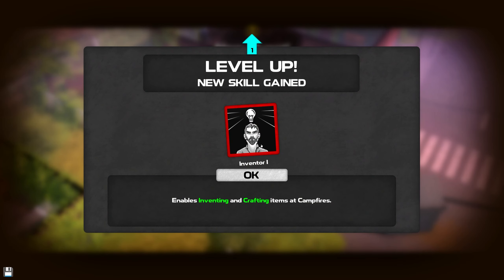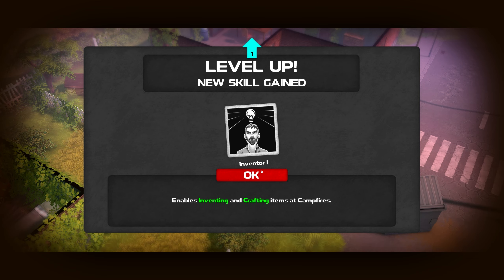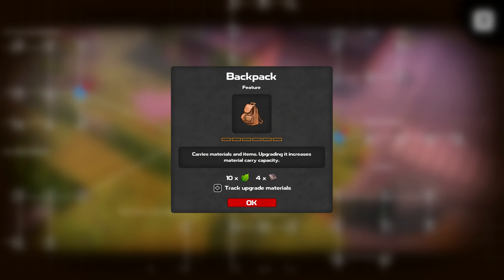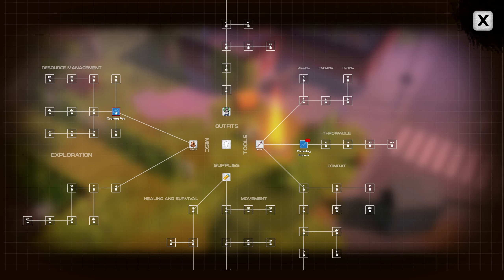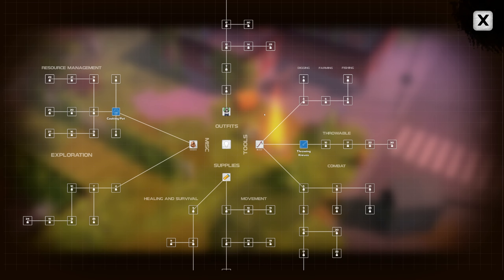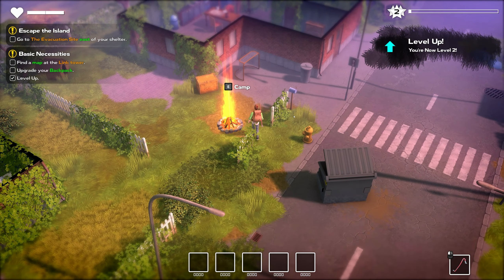We've leveled up and gained a skill: Inventor One — it enables inventing and crafting at campfires. So let's invent something. We have our backpack here. Do we already have a backpack? We don't — now we have one. Cooking pot is a new thing: we don't have the ceramics for it, and we don't have the plastics for throwing knives. So now level two, we've done a thing.